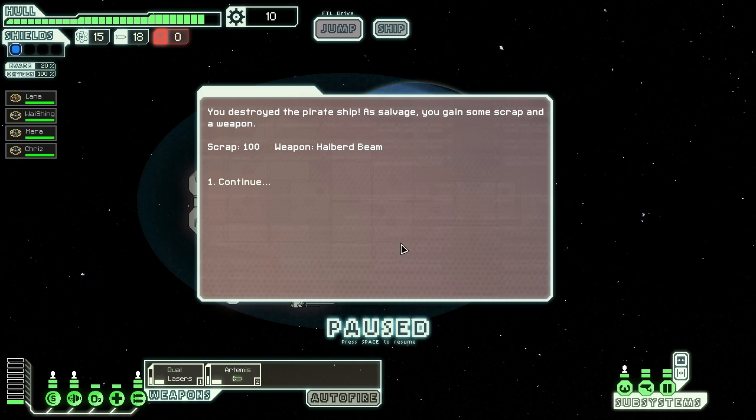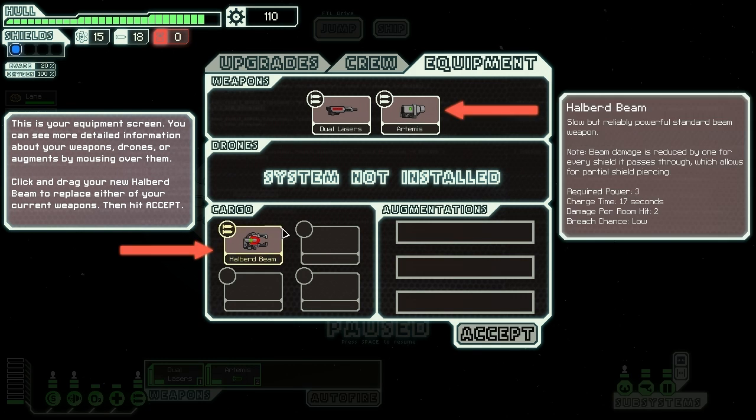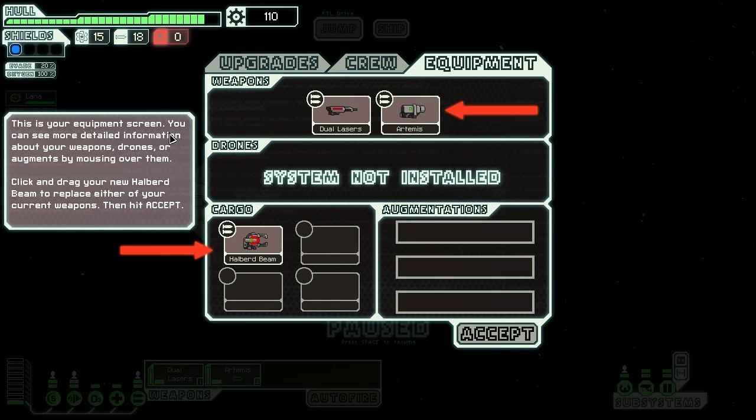I feel kind of bad. You destroyed the pirate ship. There was one little captain manning his own ship - he was the captain, the crew, and everything else. And then I just shot him out of the sky. You destroyed the pirate ship. As salvage, you gained some scrap and a weapon. Scrap 100, weapon: Halburn beam. Your weapons or drones are added to your cargo if there's no more room in their respective system. Left click on the ship info screen so we can equip your new weapon. This is your equipment screen - you can see more detailed information about your weapons, drones, or augments by mousing over them.